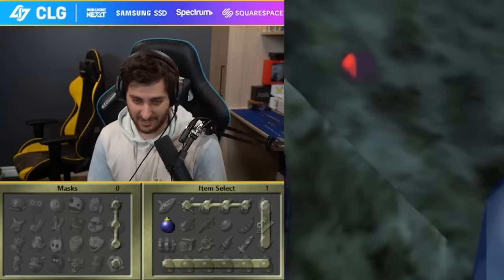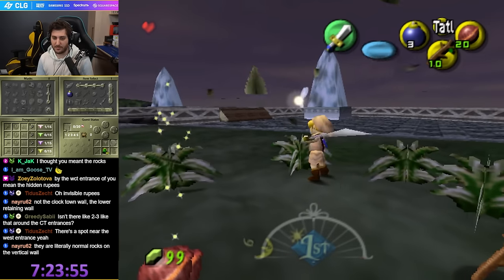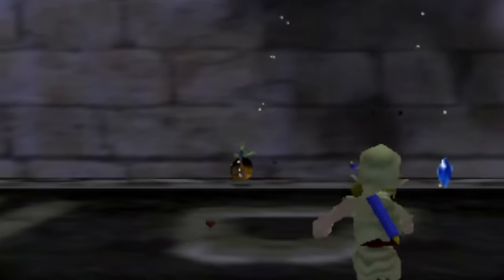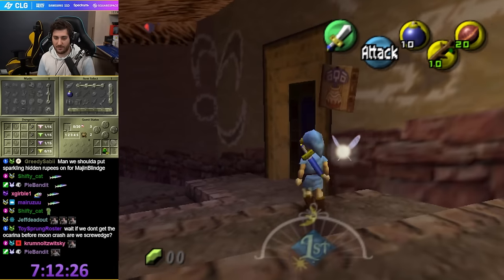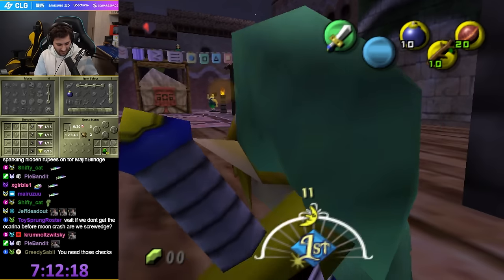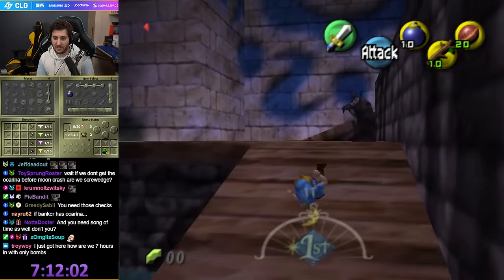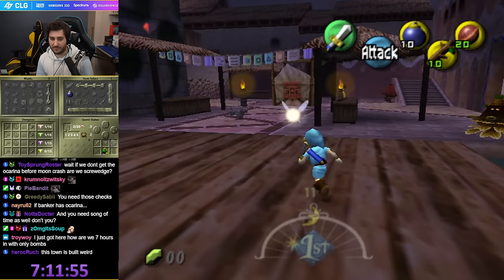I fucking hate this game. Okay, some bombs. Oh — there's a symbol here. Fuck you. Curiosity Shop equals South Clock Town. So that's cool — we can hit this owl statue then. There's also a chest over here.